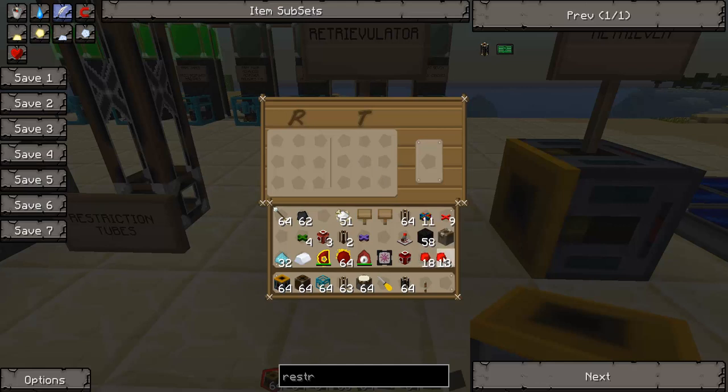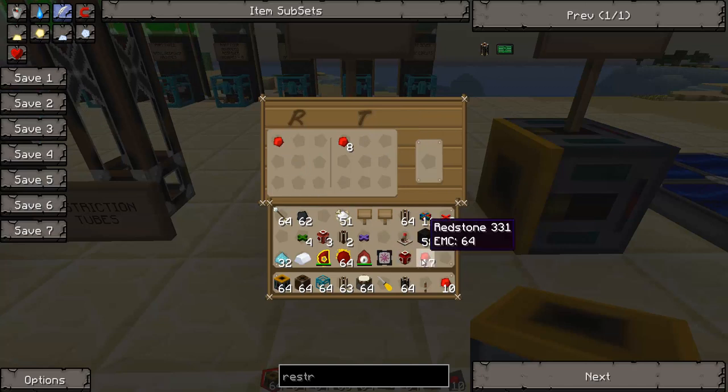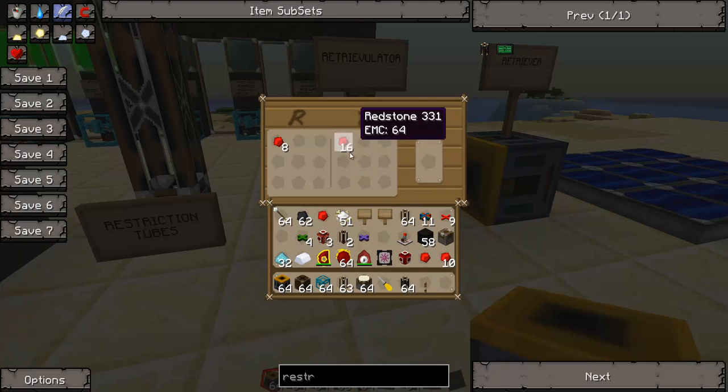The T side we'll consider as the Target side, and the R side is the Request side. Say we're building something like an Energy Crystal that needs 8 Redstone. We can tell the T side to watch the Target chest for 8 Redstone, and any time it goes less than that, request one Redstone from the Retriever behind it. You can configure these — for example, if you didn't want to wait for all the Redstone to fill in, you can say let's monitor for 16. Any time you have less than 16 — which is twice the Redstone needed to make an Energy Crystal — pull in enough to make an entire new Energy Crystal.